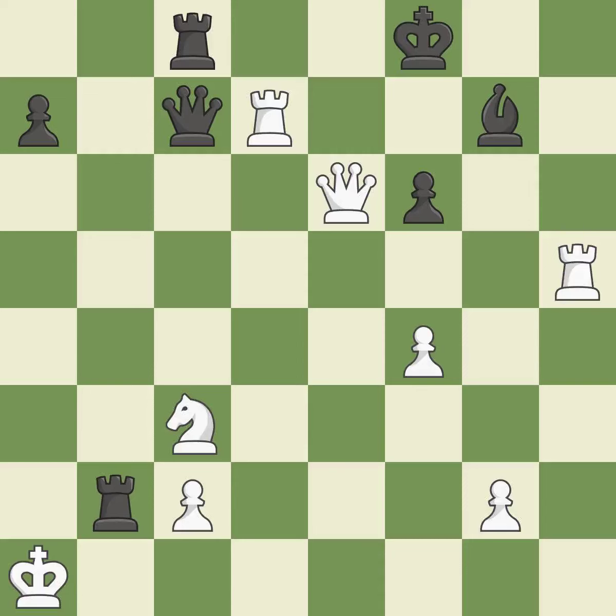Smooth — one player took the advantage and never let go. White really outplayed black in that one. Both players had an amazing opening, and white overpowered black in the middle game.